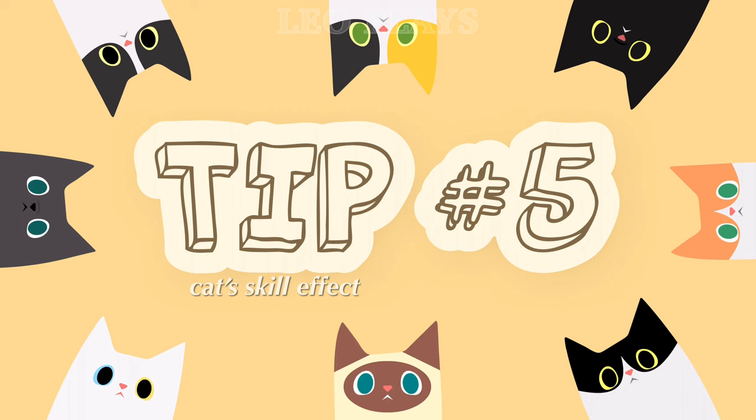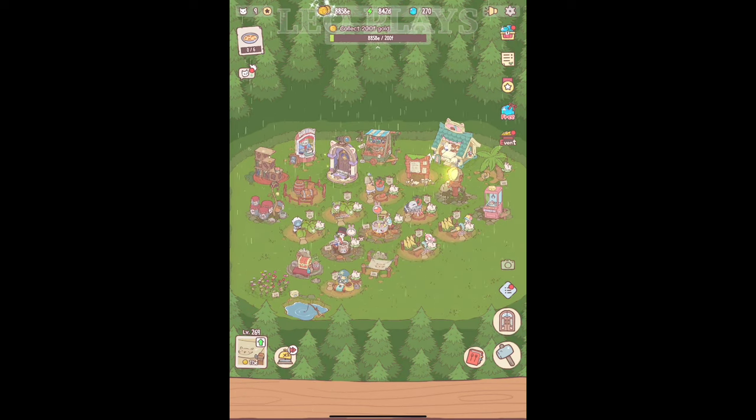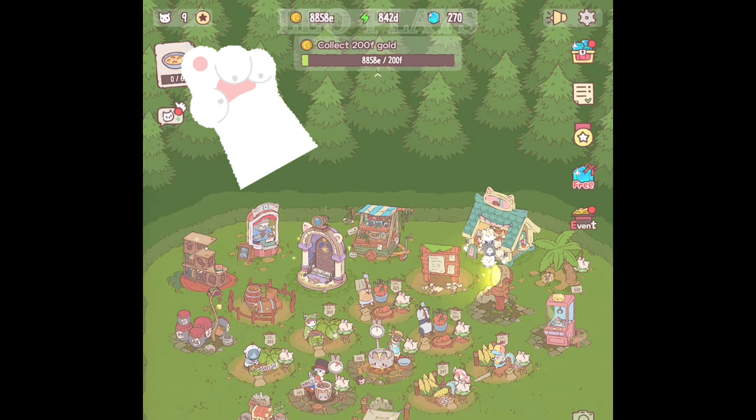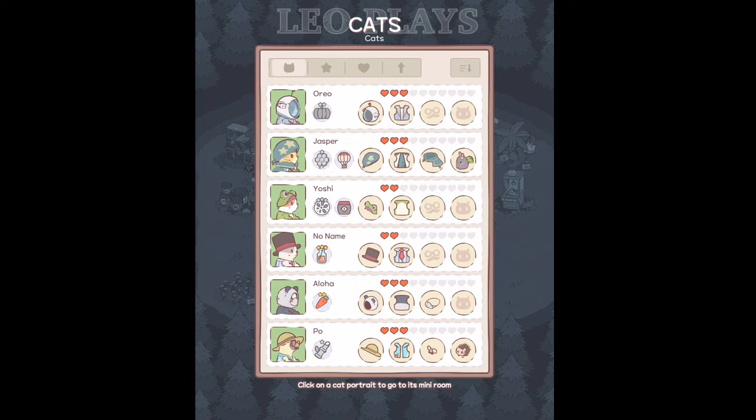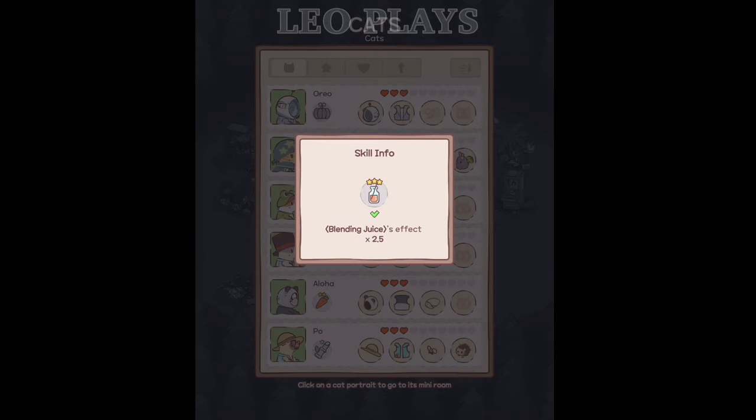Tip number 5: activate cat skill effect. Each cat has a unique skill. You will need to match the cat skill to the correct station to maximize the cat's ability. To do this, click on the cat icon on the top left of the screen. There you can view your cat's ability — some have more than one. Skills that aren't highlighted means you haven't unlocked that facility yet.